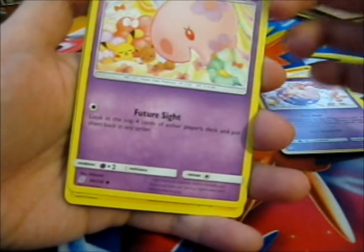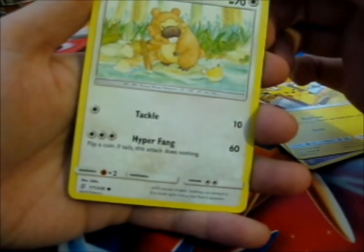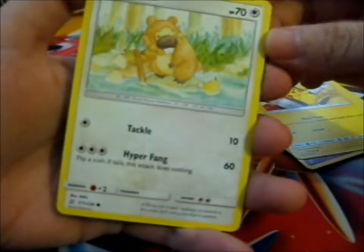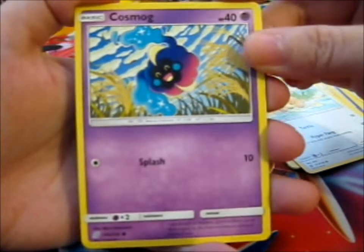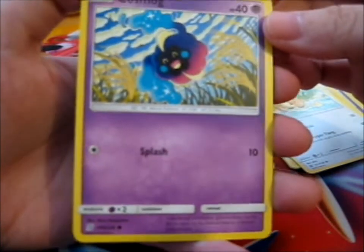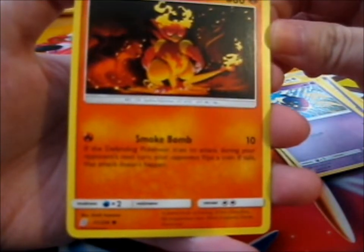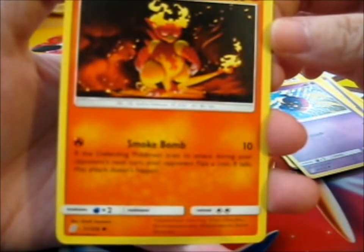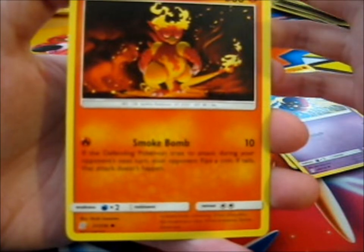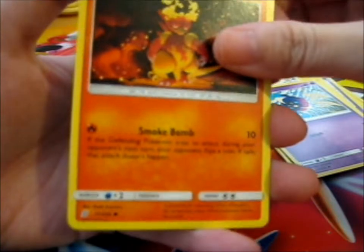Pikachu. Bidoof with berries floating past. A Cosmog flowing in... wheat field? I don't know. Ooh, this Magmar is a cool art though — look at it, it's very daunting. It reminds me of that scene in The Lion King, the 'Be Prepared' song — kind of like that, if it was green flames, that would totally be... yeah.